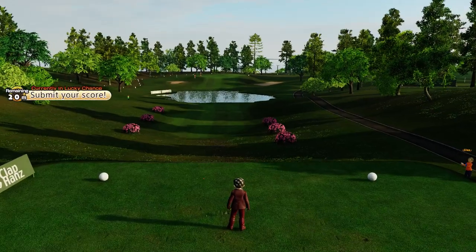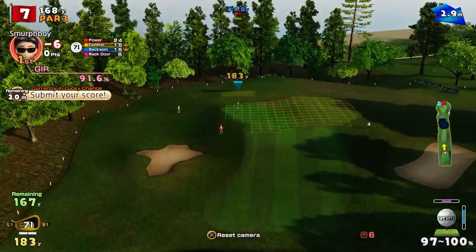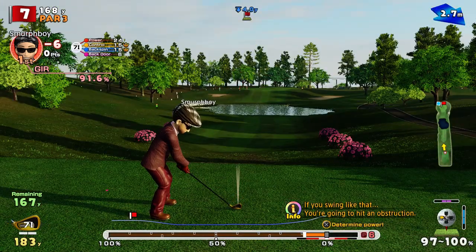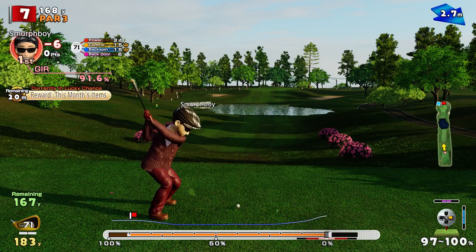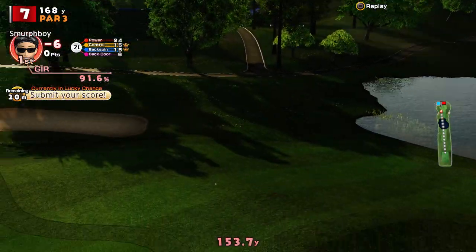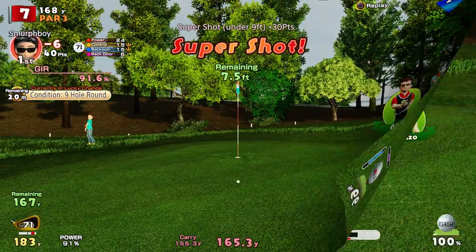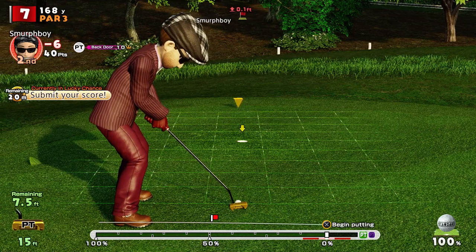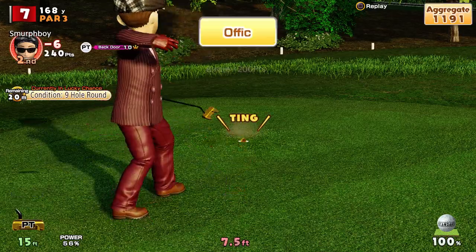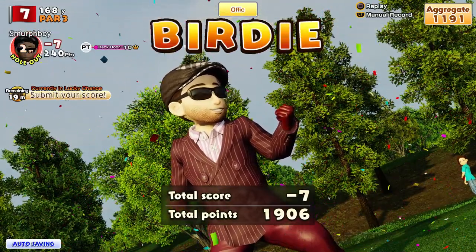Par three, hole seven. Not too bad a position with the pin — it was tucked in a bit, but the wind kind of pushes that way anyway. Got a bit of spin on it, not nearly enough really. Got a good pitch, about seven and a half foot for the birdie. That's a reasonable putt — should be able to get that in. In she goes, to get us back to seven under.